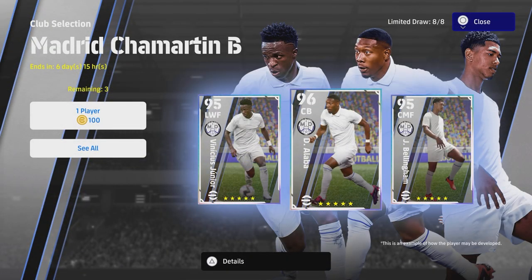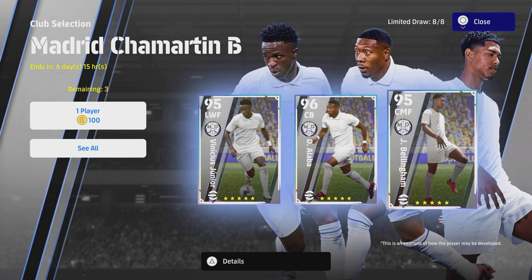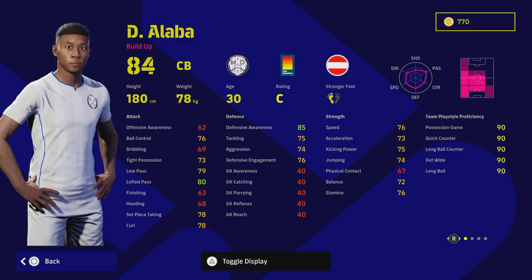Welcome back to another video. Today we're going to be taking a look at David Alaba, one of my favorite players to use in the game early on. This guy is a monster if you want to build your squad around him, especially for eFootball 2024. He's a 96 overall center back, which is crazy, and he also has the build-up play style, which has started to become very dominant.